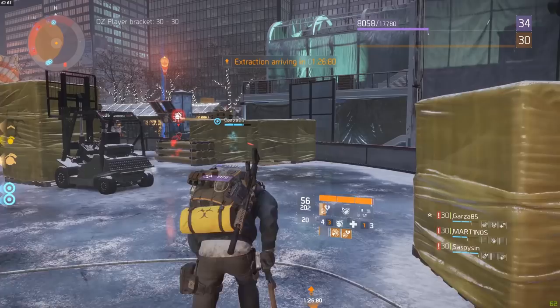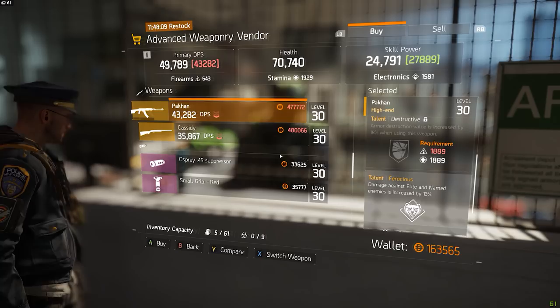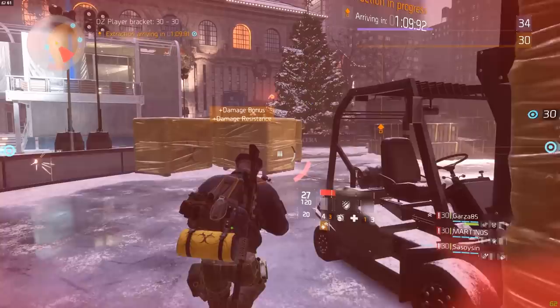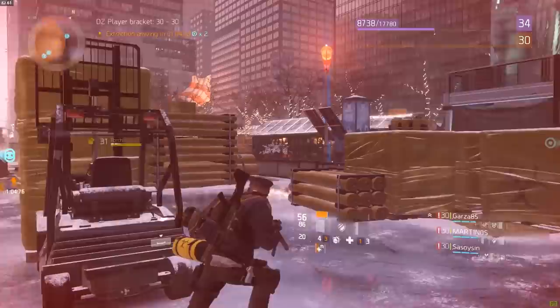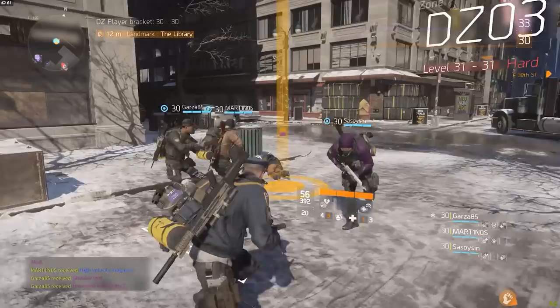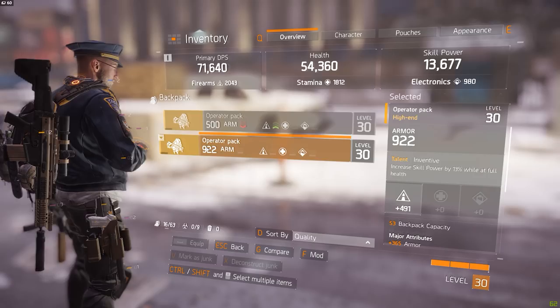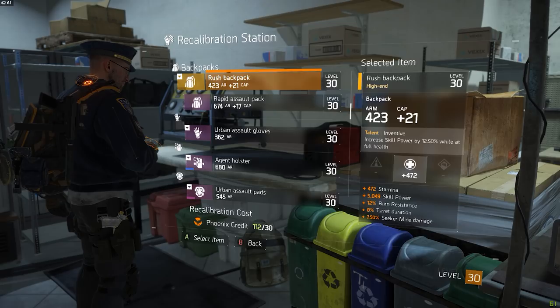If you don't have phoenix credits, there are some other ways to get level 31 items. For example, the advanced weapon vendor in the security wing in the base of operations will also sell you a couple of level 31 items, but the stock is very limited and you need an insane amount of cash to buy them. Additionally, you can keep killing level 31 and 32 enemies in the dark zone — they will sometimes drop level 31 items, but the chance of getting a high-end level 31 item is very rare, and then you also have to be lucky enough that it has all the attributes and bonuses you want.